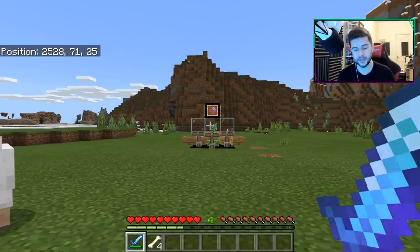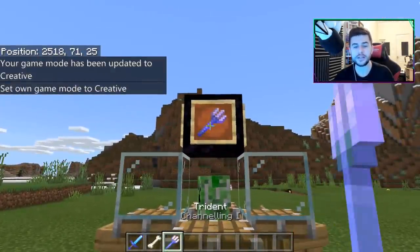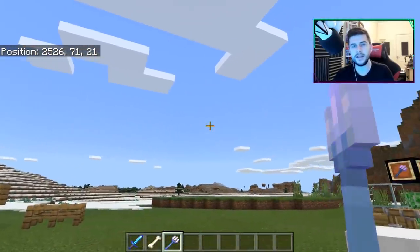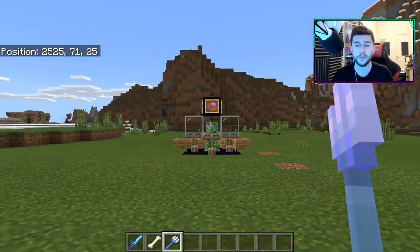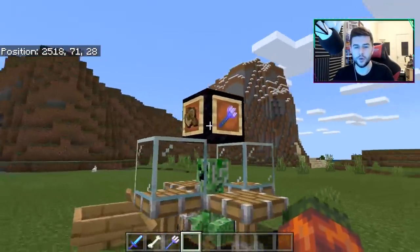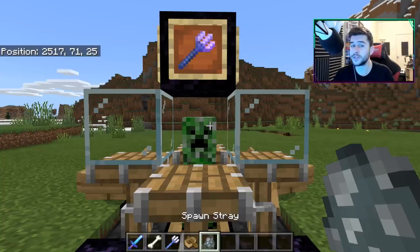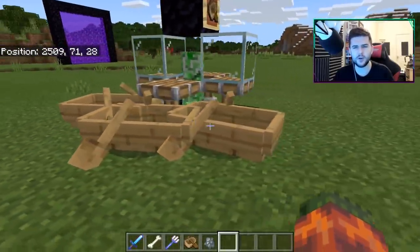You are going to need a trident with the channeling enchantment. In case you don't know what channeling is all about — whenever it's thunder and lightning, channeling lets you summon lightning. Charged creepers used to be a very rare occurrence in Minecraft, but you can now purposely create charged creepers. This is also to do with boats — I'm using a boat with this — and strays. Whenever a charged creeper blows up a stray, it has a 100% drop rate to drop a skull, especially if you have six, seven, or eight of these guys.